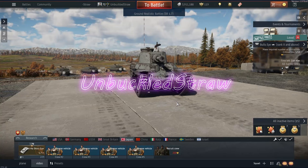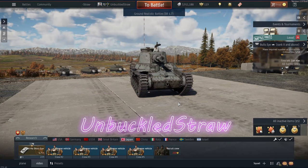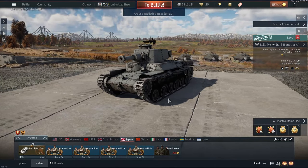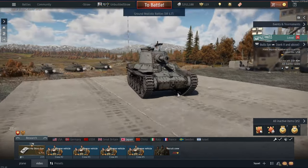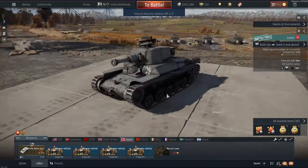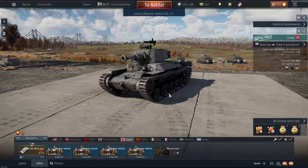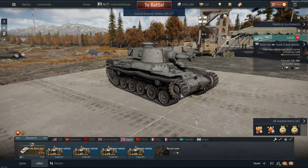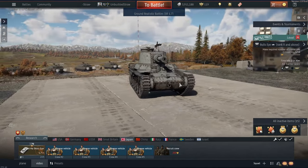What is up, Straws? Today we are going to be playing the Chi-Ha Shortgun. It is a low-BR Japanese tank — essentially a heavy tank. I know this is technically a medium tank, but its armor is actually pretty good. I just played a test match with it and it bounced a lot of shells. This thing only gets one type of shell: HE. It's almost 3kg, so a pretty big shell for its BR.